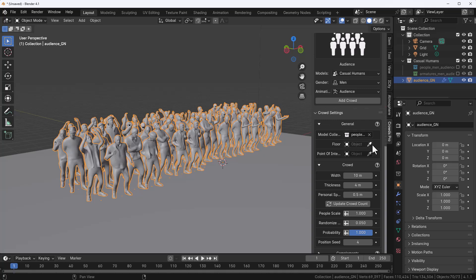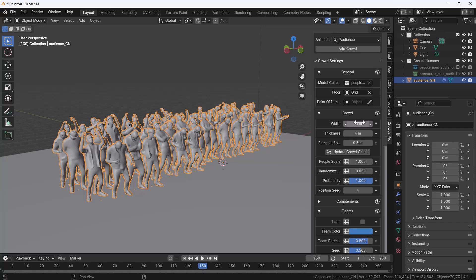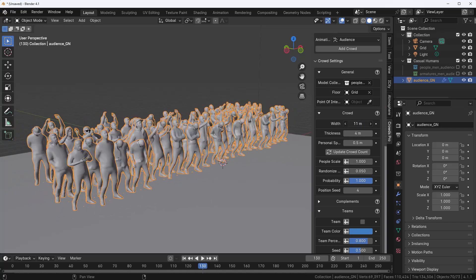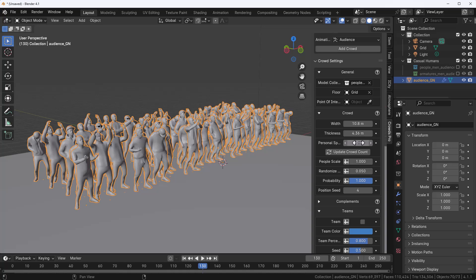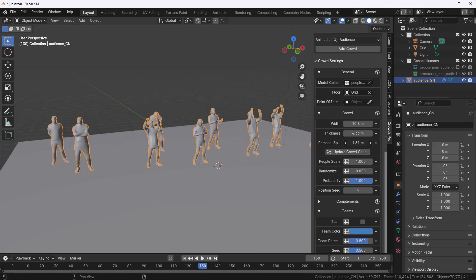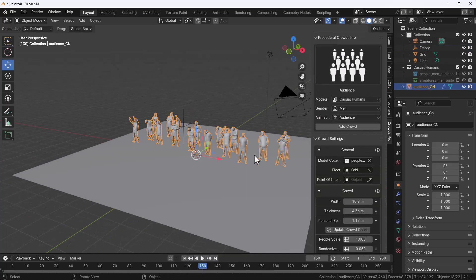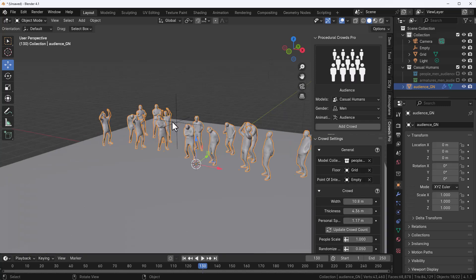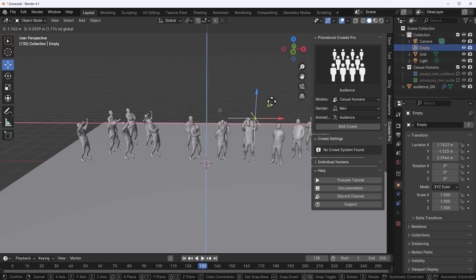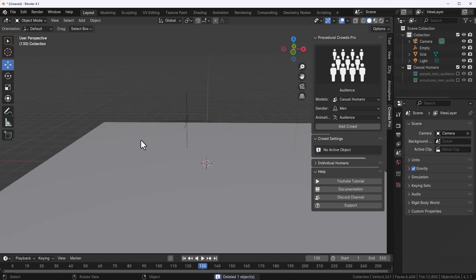Once we add that, this is what we have. From the crowd settings I'll define where the floor is to make sure they're all grounded. Press the playback button and you'll notice the audience has motions. From here you can change the width, the thickness, and give them personal space depending on the kind of audience you're making. If you'd like the audience to look towards a given direction, you can add a simple empty, select the crowd, and make that empty an interest point — then moving it around causes the audience to face that direction.